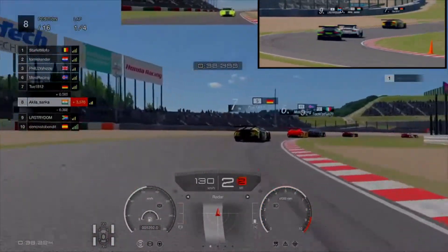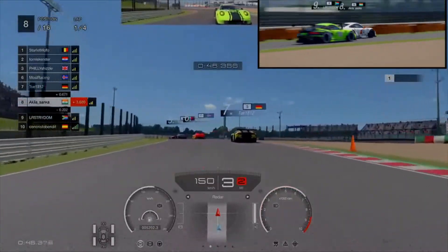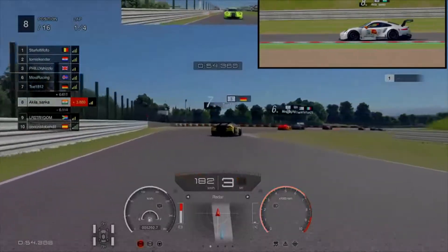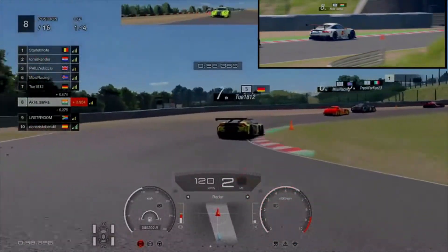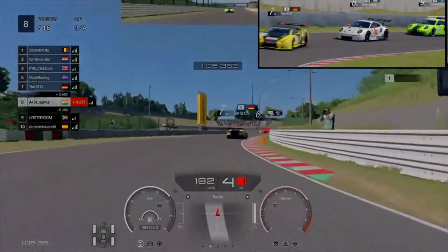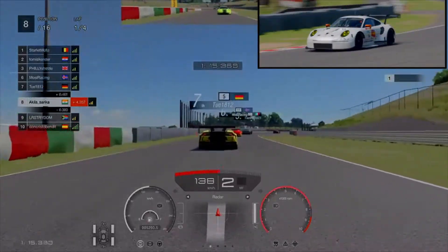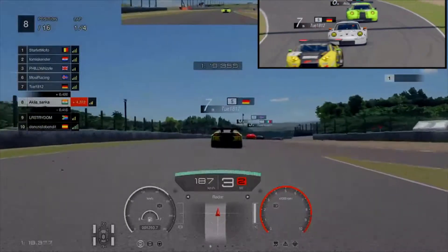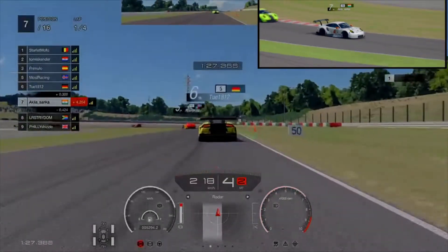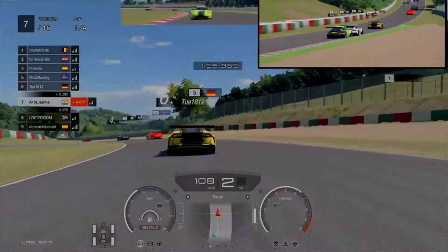Going through the two right-handers and uphill, I just want to catch the Huracan. If I can get back to him and stay close, I feel good since they're battling a lot. The South African behind me is trying to make a move but I don't want to let him go — he's quite faster on his race pace. I want to focus on getting back to the pack and just maintain my pace. We had a really good exit at the Spoon, which put me right back to the back of the Lambo. We got promoted to P7.